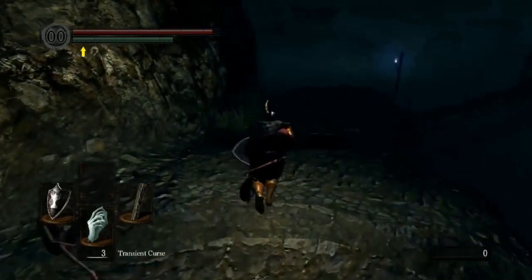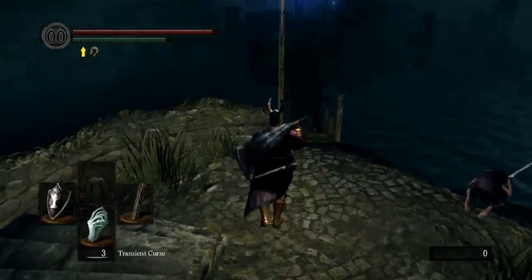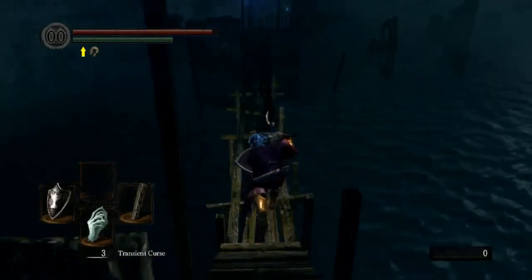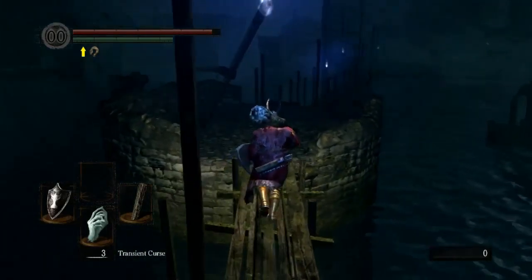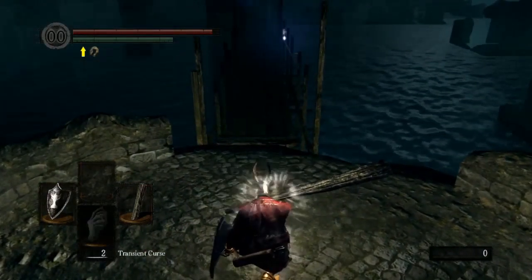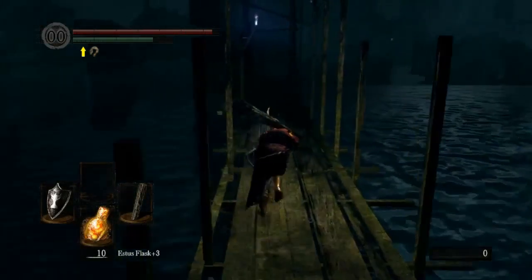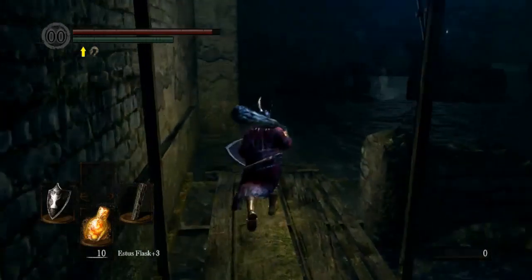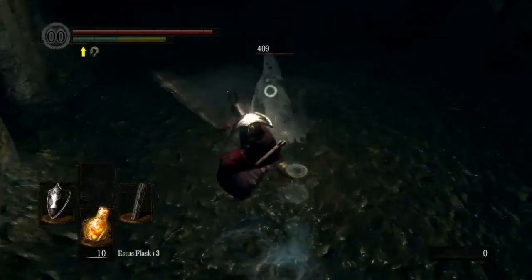So if you run out of transient curses, how do you do this place? You have to run to a merchant who sells them. I know there's one in the middle of this place that sells them. You can also go and get cursed — go to the basilisks, let them curse you. That's no fun because that halves your health. Oh yeah, that's terrible.